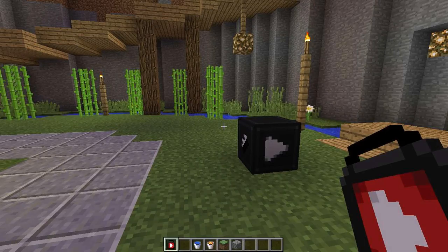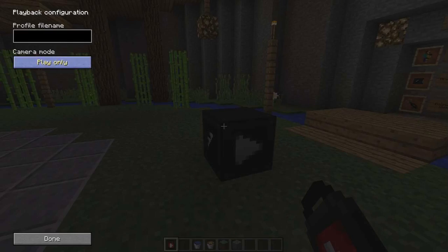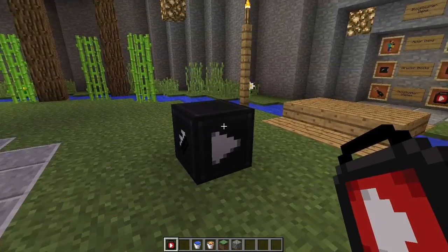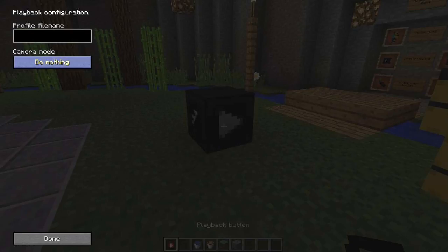There are also some improvements to the play button. First, it now shows the loaders. If I change to play only, you will see that it plays the camera. And if I change to load and play, you will also see the name of the profile you will play. The play button now also has a new interface, so you can attach cameras to the play button.